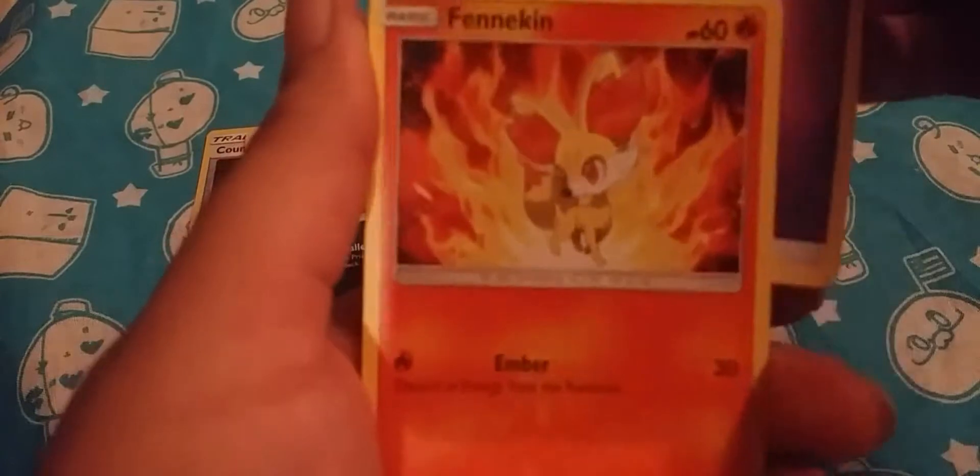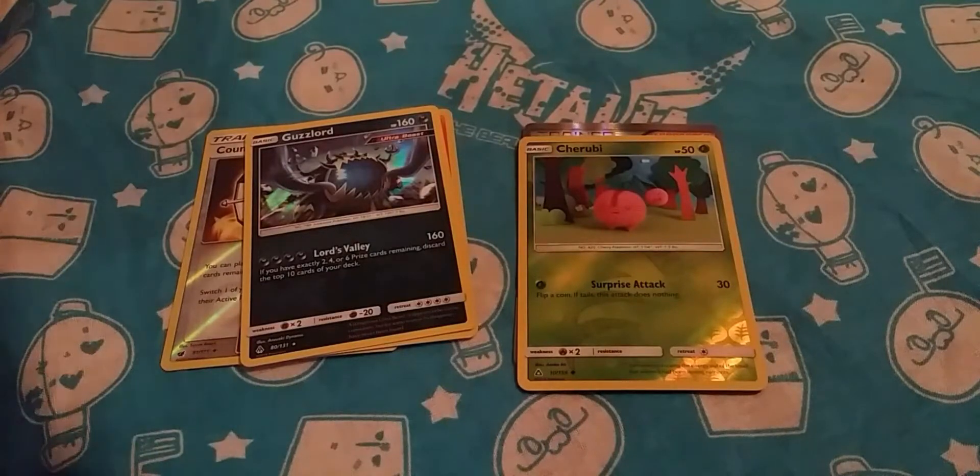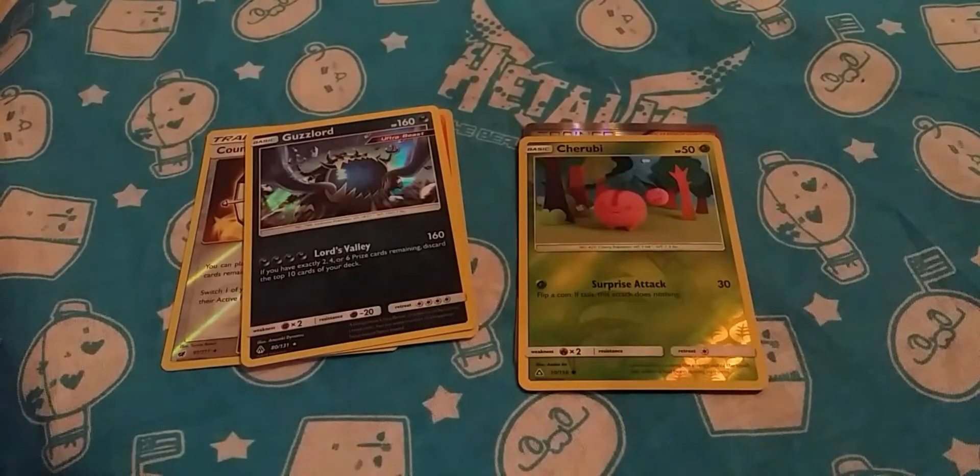Oh, energy — Psychic energy. Fennekin. And dang, dude. Helioptile. Heliolisk. Hawlucha. And Rotom. Well, whatever.